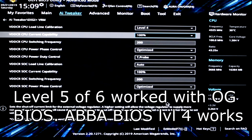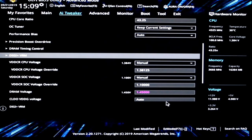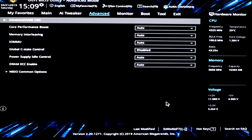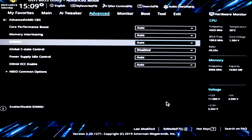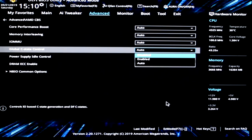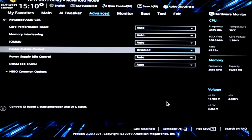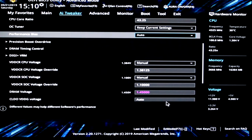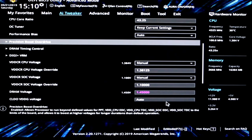Once you've done that, go into your advanced settings and over to AMD CBS. From here, go to Global C-States and change from auto to disabled — that'll make sure it's stable.